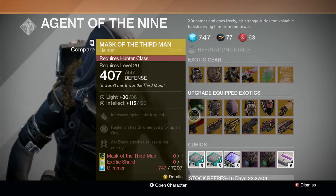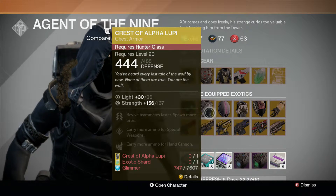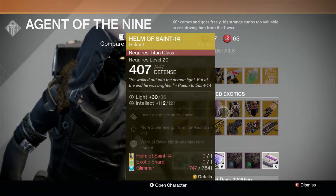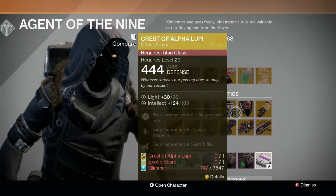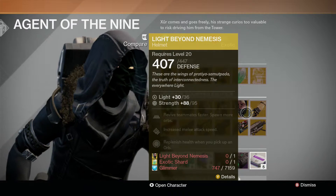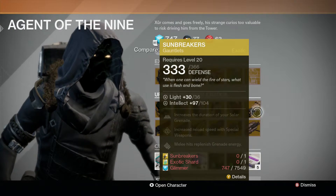This week's upgrade equipped exotics are the Mask of the Third Man Helmet for the Hunter, the Crest of Alpha Lupi Chest Armor for the Hunter, the Helm of Saint-14 Helmet for the Titan, the Crest of Alpha Lupi Chest Armor for the Titan, the Light Beyond Nemesis Helmet for the Warlock, and the Sunbreaker Gauntlets again for the Warlock.